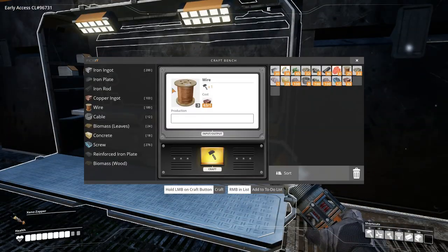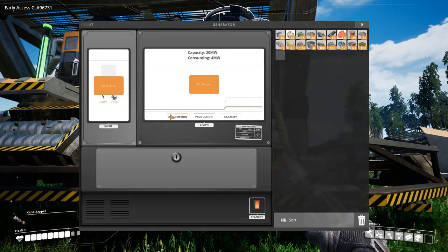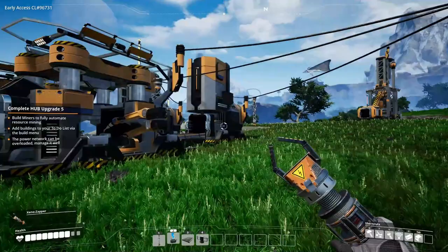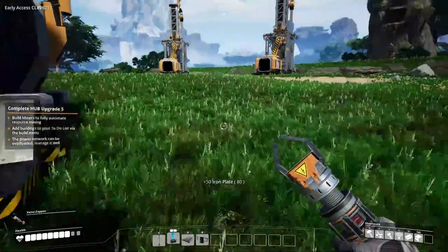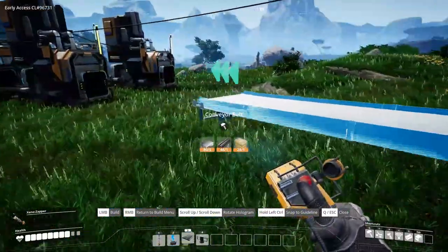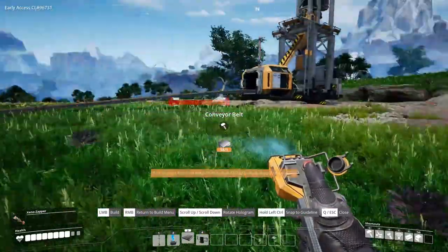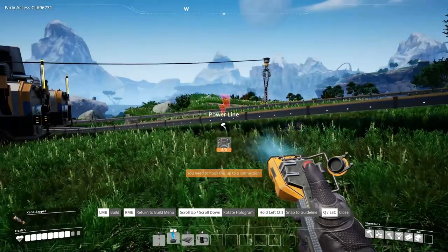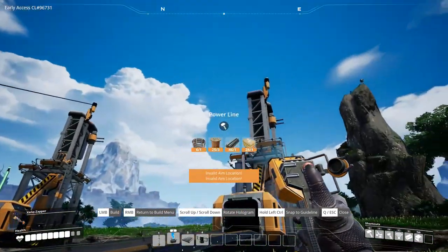I'll go ahead and make a bunch of wire, get a pole, and stick it right there. Then take you and connect you to there, there to there, and there to there. Now before this thing shuts down, let's get some fuel in here because the miners haven't started running yet. I ran out of stuff to run. Oh yeah — I need plates! Lots of plates! It's conveyor time, not power line time. You and you can go right to there. Clip to the ground — and you go right down there.